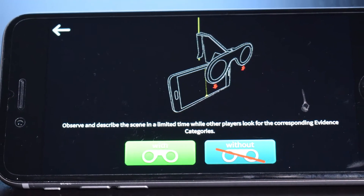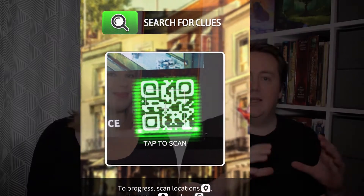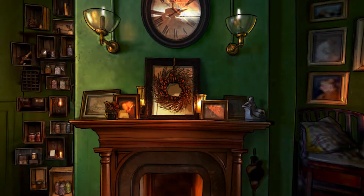Another really cool thing about this game is it has a virtual reality section. When you go to the crime scene, you click 'search for clues' on your phone and you can look around in a 3D space on the scene. You can describe what you see to the other players and they'll find evidence cards — like, 'I found a bloody knife.'